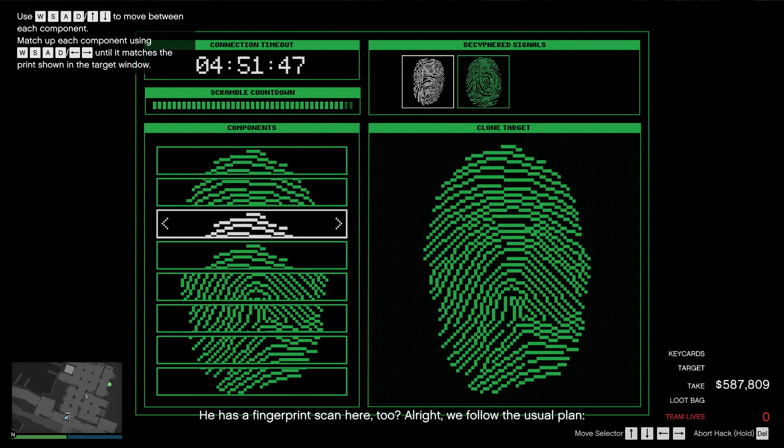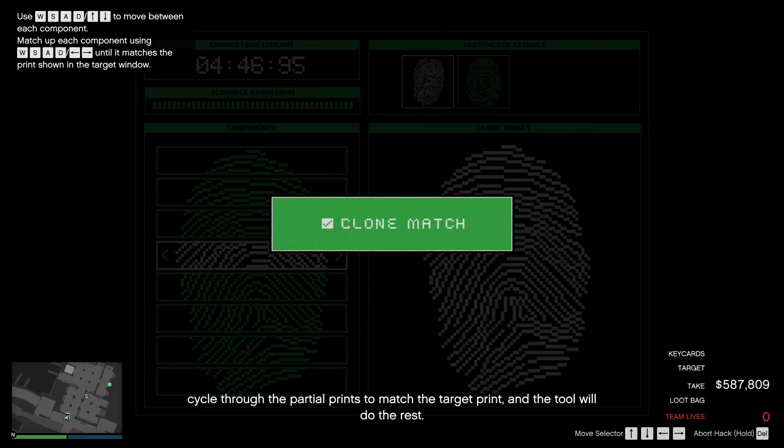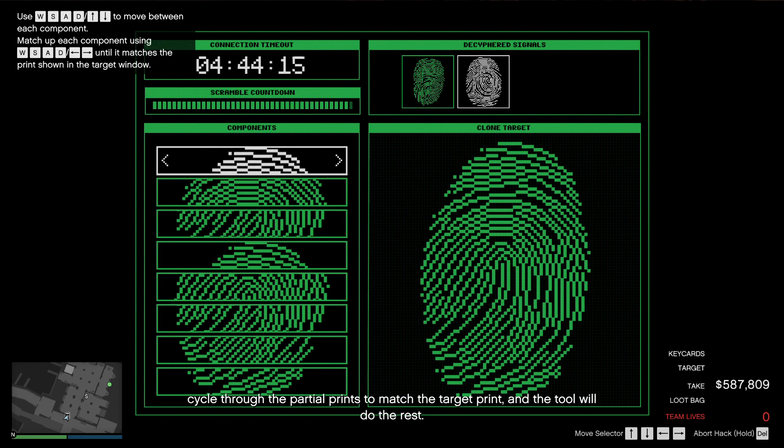He has a fingerprint scan here too? Alright, we follow the usual plan. Cycle through the partial prints to match the target print, and the tool will do the rest.